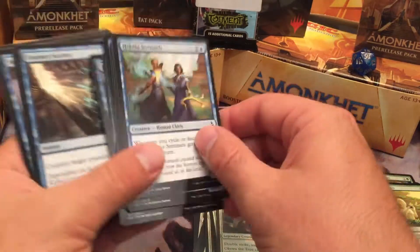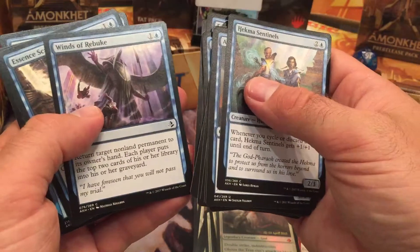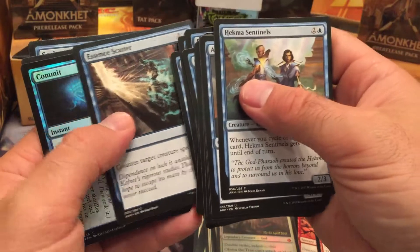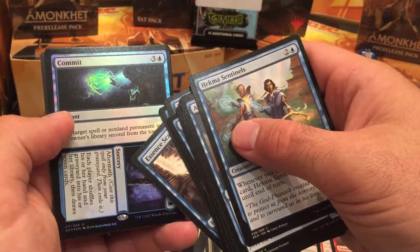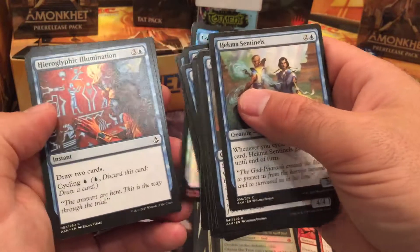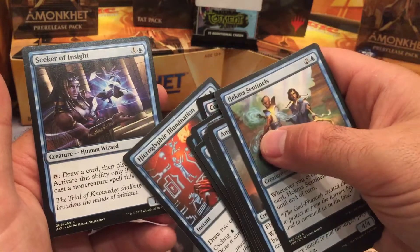Blue spells: Floodwaters, three Essence Scatters for countering creature spells — not bad. Winds of Rebuke to return creatures. Vizier of Deferment — put a non-land permanent into its owner's library second from the top. Commit to Memory: shuffle everyone's graveyard into their library and draw seven cards — pretty neat. Hieroglyphic Illumination: draw two cards plus cycling. That does give us the cycling ability. Seeker of Insight: draw a card then discard.